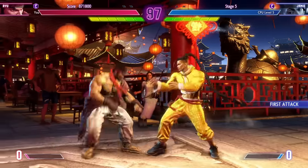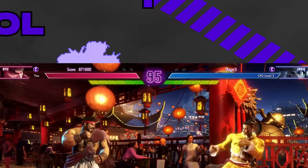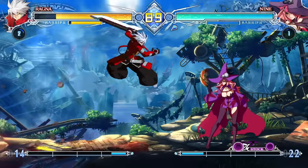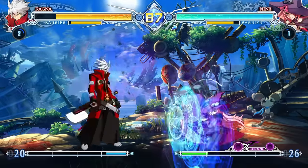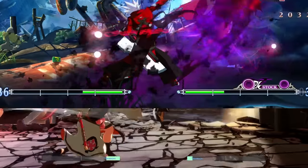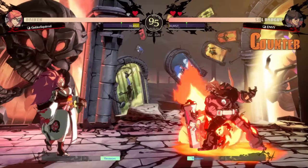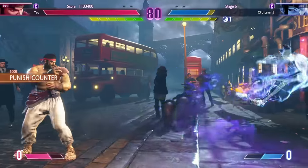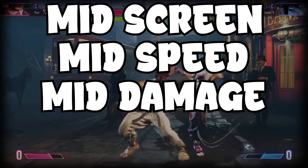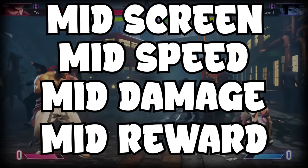Shotos have a well-rounded moveset that focuses on allowing them to excel at every position on the screen. This is thanks to three main tools. Tool number one: the fireball. Fireball is a term used to describe any projectile that goes across the screen in fighting games. Shotos generally have the most basic fireballs in their games - the mid-screen, mid-speed, mid-damage, mid-reward fireball.